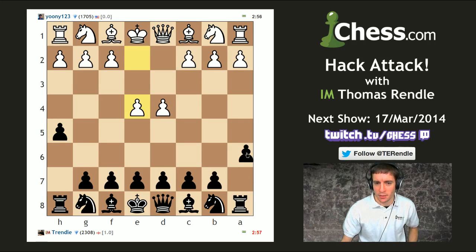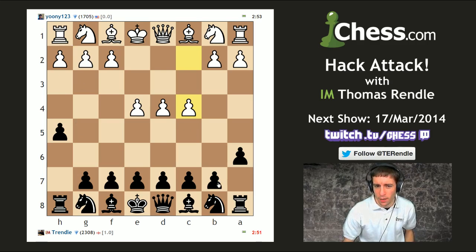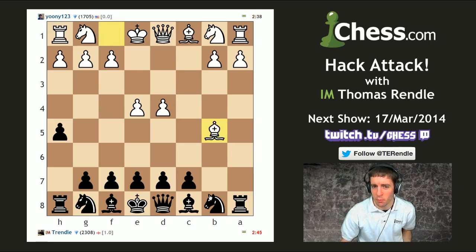I'll go h-pawn then a-pawn. I'm thinking a delayed St. George's attack with a6 and b5, using the h-pawn later to batter down the kingside. Okay, I can't really go b5 — or can I? Let's offer this as a pawn sacrifice. After pawn takes, bishop takes, I'm wondering if I can get c5 in early to take advantage of where his bishop is going.